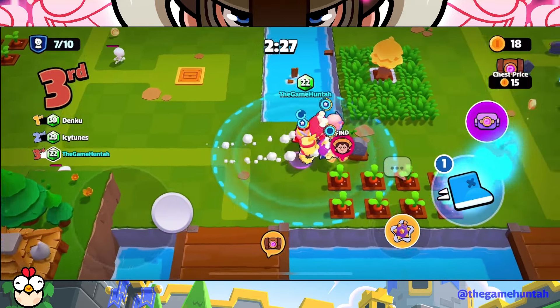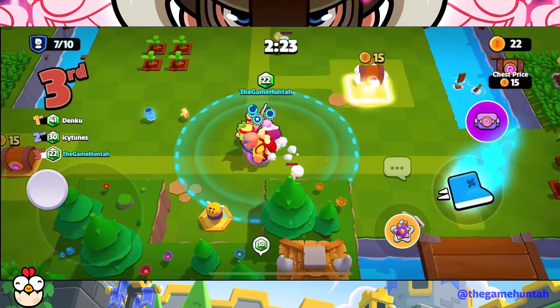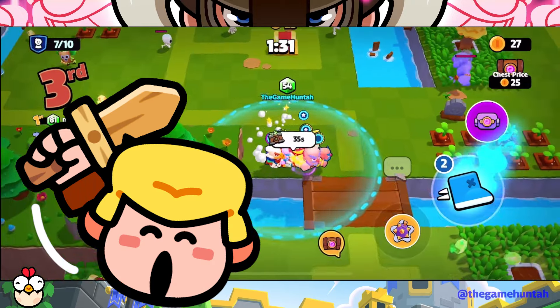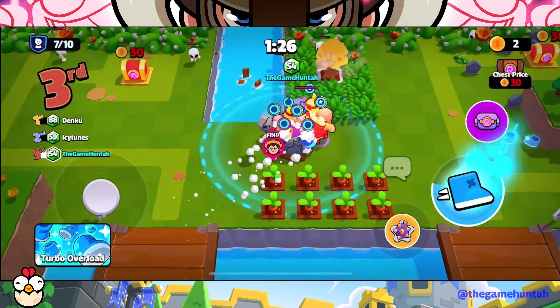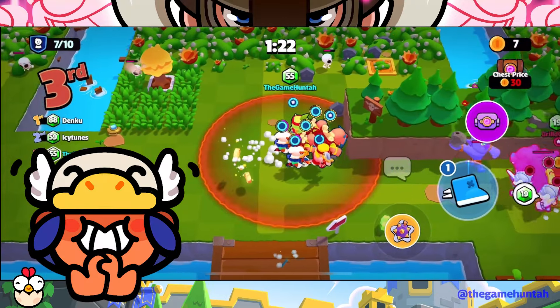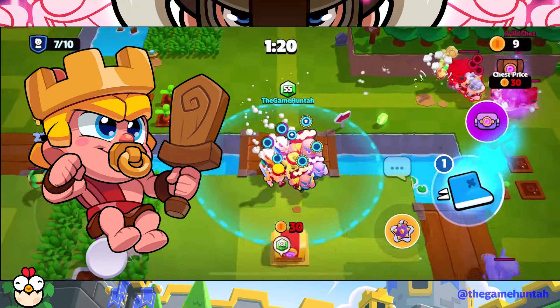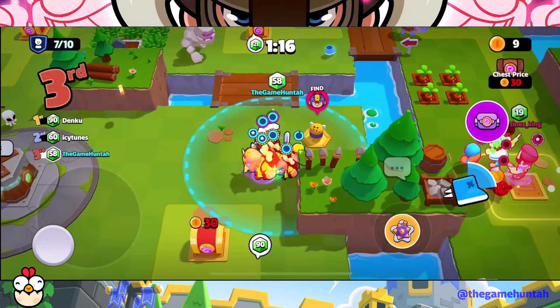Once we got enough resources, we will add some muscles to the squad. The Barbarian is a fantastic all-around character that can become elite, and that is a game changer. We will also add Bo to handle monsters faster and the Barbarian King to boost the melee troops' attack. It's a no-brainer with what we have available.